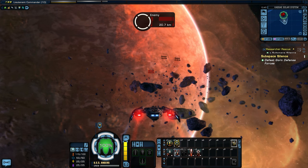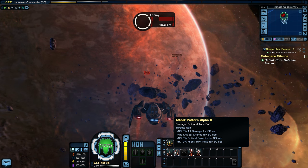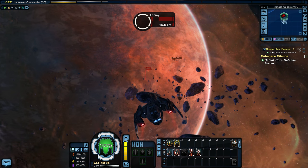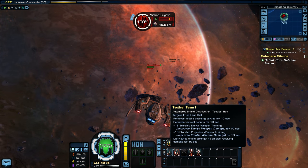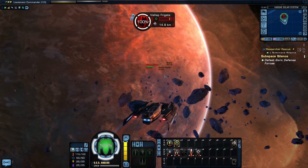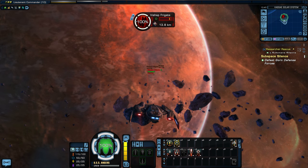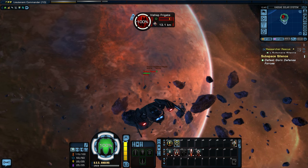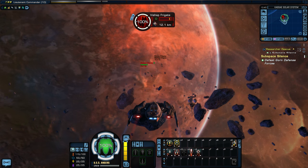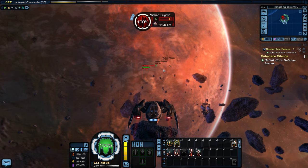Remember, we're going to use all our features — Attack Pattern Alpha 2, which has been upgraded as we leveled up. I've also got Tactical Team, which will auto-balance my ship shields to whatever side is being fired on, which I absolutely love. Getting closer — I don't want to go to full impulse or my power will go down, so we're close enough now.